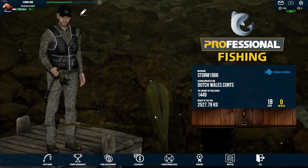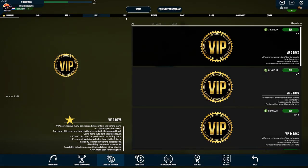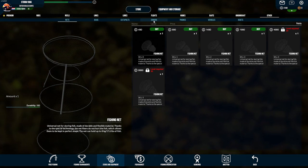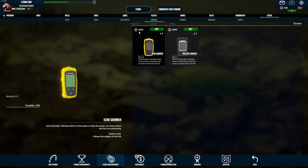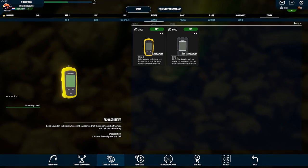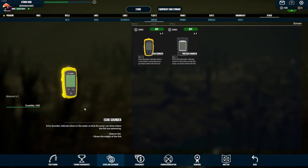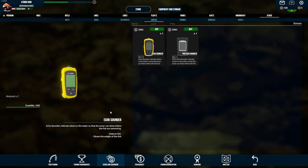I will show you first in the store which kinds of sonars there are. Go to the store, then you see here on the top right side the word 'other' - just click on it, then go in the light blue words to the word 'sonars.' There are two kinds of them. The yellow one is only 2,990 and it detects fish and shows the weight of the fish.